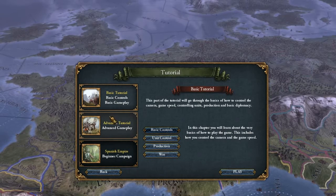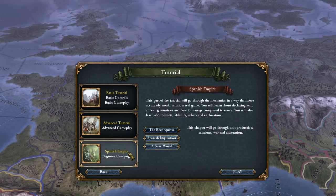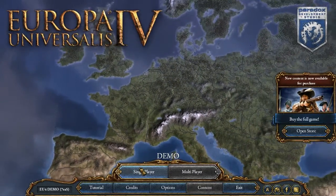The tutorial covers the very basics, then things like trading, different map modes, and how to colonize. It did crash on me though, so it is a bit bugged and you might notice that some of the labels are not fully done.